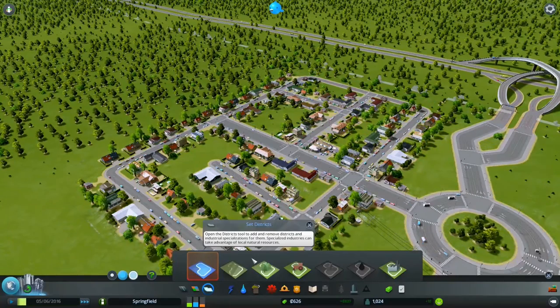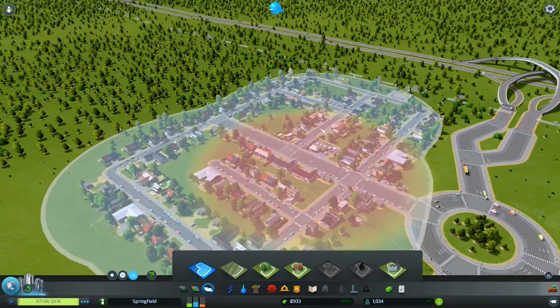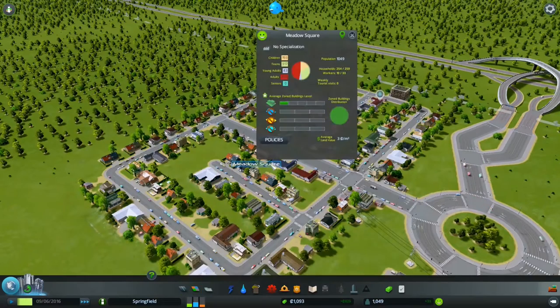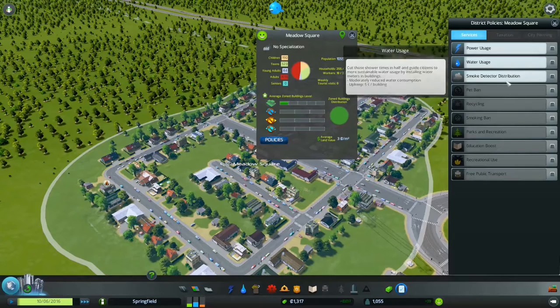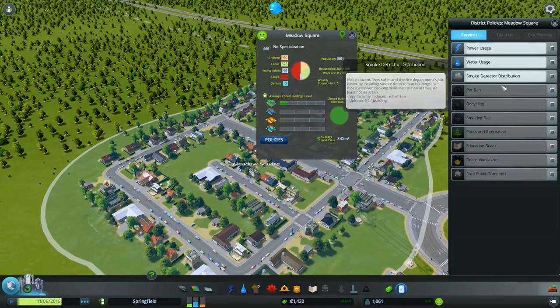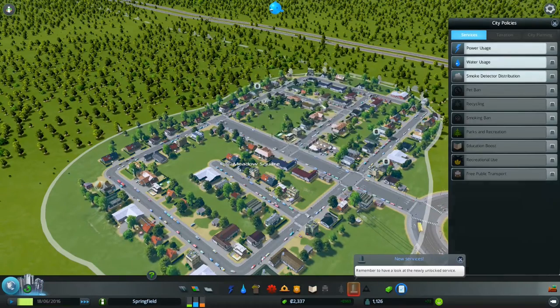Oh yeah, you can set the districts. So you've got all your districts, and what you do is basically like paint it in. So you go — right, this is a district — and then you can click on it and you can set your own policies. Like power usage, water usage, smoke detector, pet ban, recycling, smoking ban, parts maker, et cetera. You can tax them more differently, you know, you can do different city planning et cetera — it works out pretty well.